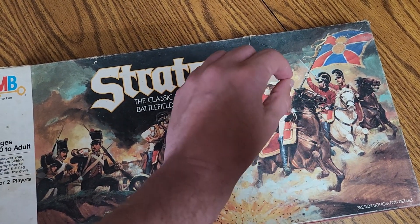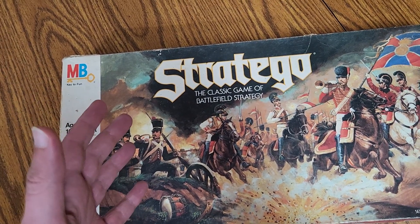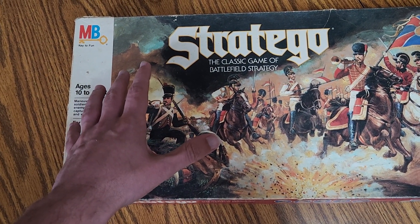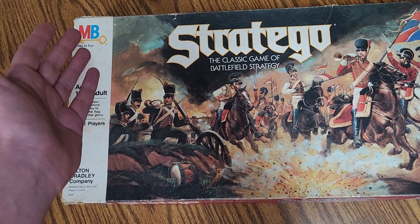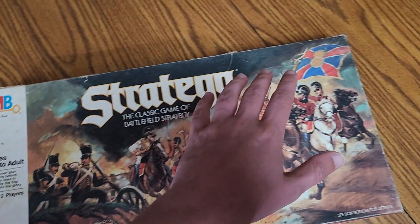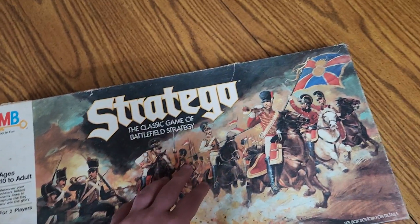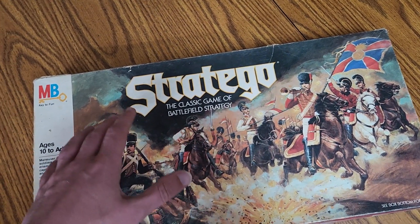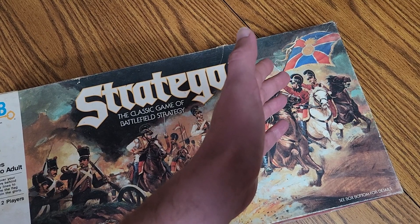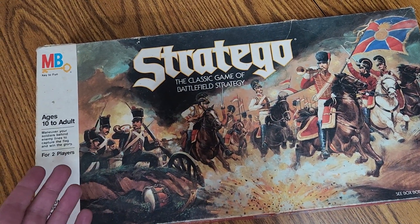The problem I have with this is what I call the Dragon Ball Z effect: everyone's having a fight over here, and your one strong guy is all the way over there. Say there's a nine or — in the older version — a two that's just destroying everyone, and your nine, ten, one, and two are way over here. You either have to wait for that nine to run into a bomb, or slowly move your guys all the way across the board.